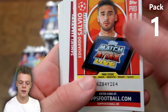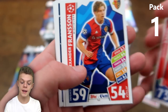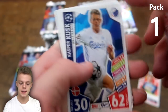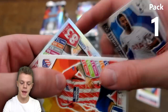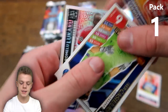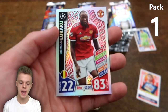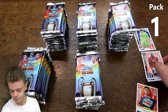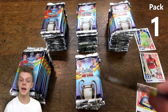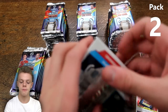In the first pack we begin with a Match Attax Live code card for Eduardo Salvio, then Samuel Umtiti from Barcelona, Raggi from Monaco, Fransson, Kusk, Greges, Moussa Dembele, Fernando Torres, and then a UCL All-Star card — Iker Casillas with 89 on defence — and also hot shot Romelu Lukaku of Manchester United. Not a bad start, with UCL All-Star cards being the third rarest subset at one in every five packs.